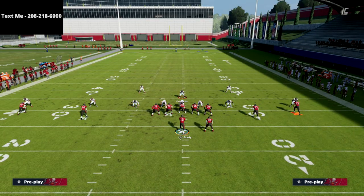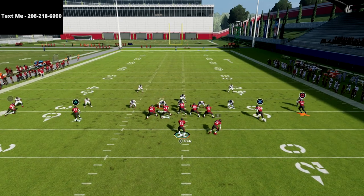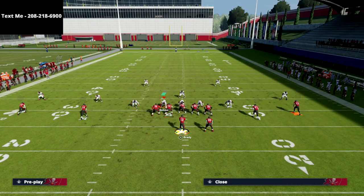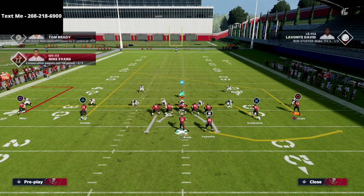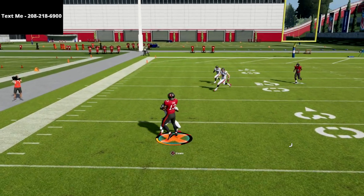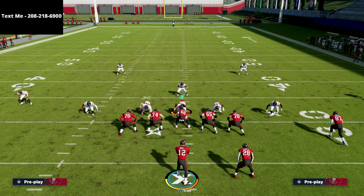A lot of people like to blitz everybody against gun spread — that's the meta — user one guy and sit over the top. But the reason this play is so good is that your table route is so wide open; there's nothing they can do to stop it even if they put a zone over there. These are some ways you can run this play. The route I really want you to learn is that circle receiver on his post — it's such an important route. And if you want to go up the seam, you have the triangle route as a pull route — he takes three people with him and you dump it down to the post. This route is really really good. Try it out, let me know what you think, and text the word Madden to 208-218-6900 to sign up for the free Madden 22 schemes.